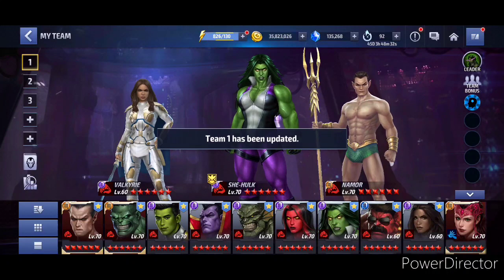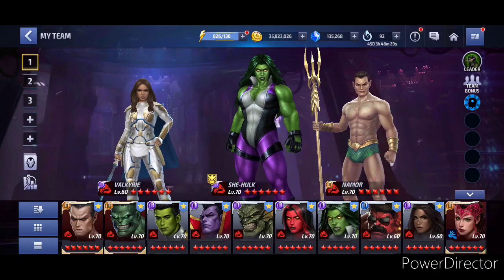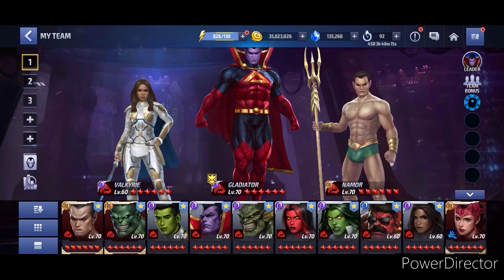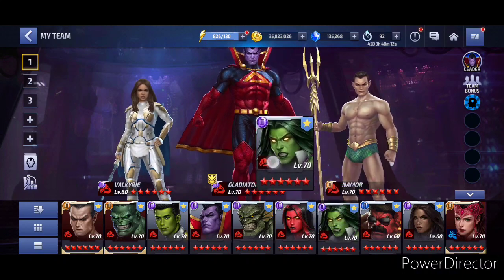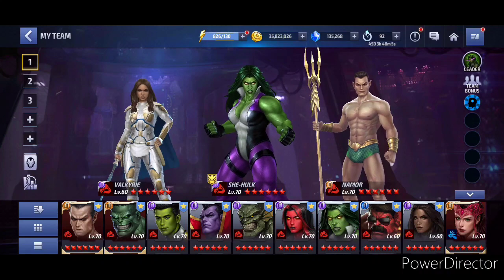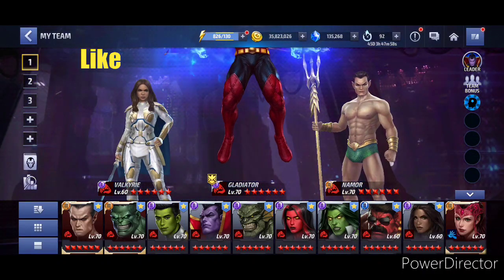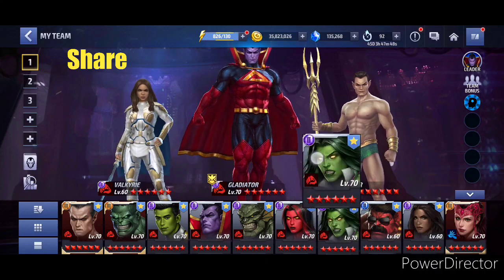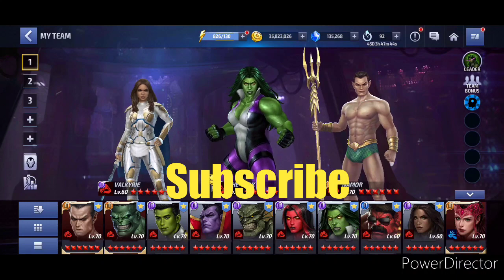Namor is definitely better. Another comparison I want to do: whether the She-Hulk lead with 65% male type buff is better than the Abomination team up. I know not everyone has Gladiator — me neither — and Gladiator would need a CDP of Rage to beat the She-Hulk team up. Keep an eye on the content, post notifications on, like, comment, and subscribe. Let me know what you think about the comparison. Hope to see you again — take care!